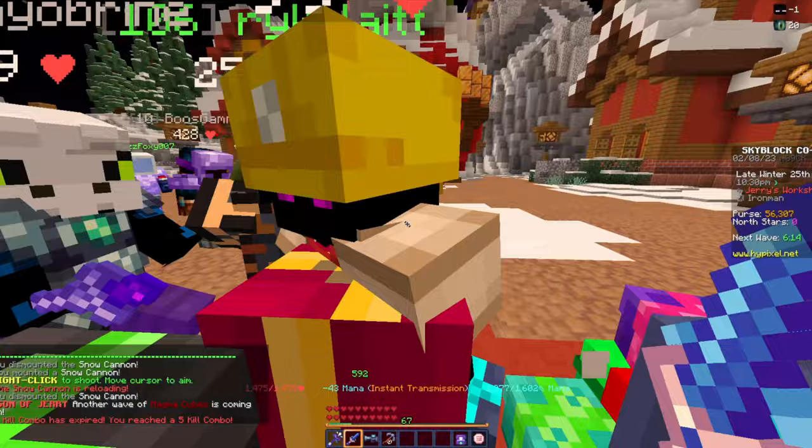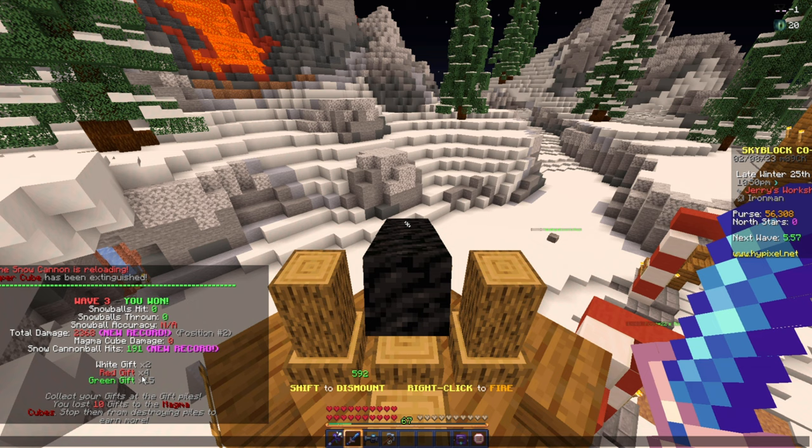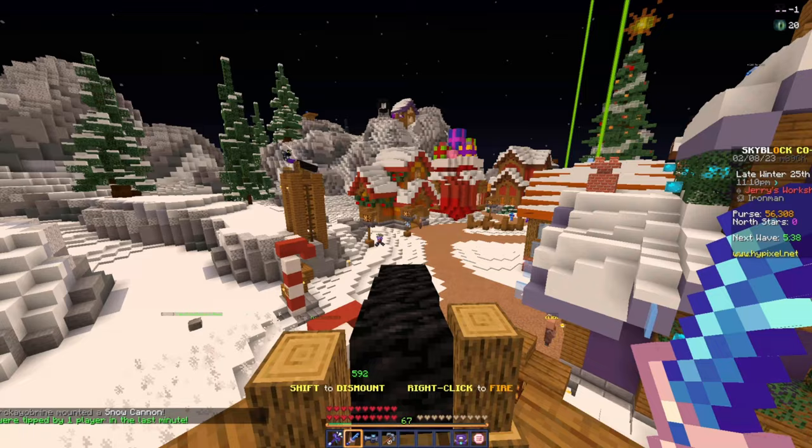Let me grab all these first and then we can go through what we got. We got four more red gifts, two white gifts, and 15 more green gifts. We're at 46 green gifts now, which is a lot of green gifts. That's gonna take a while to get through.